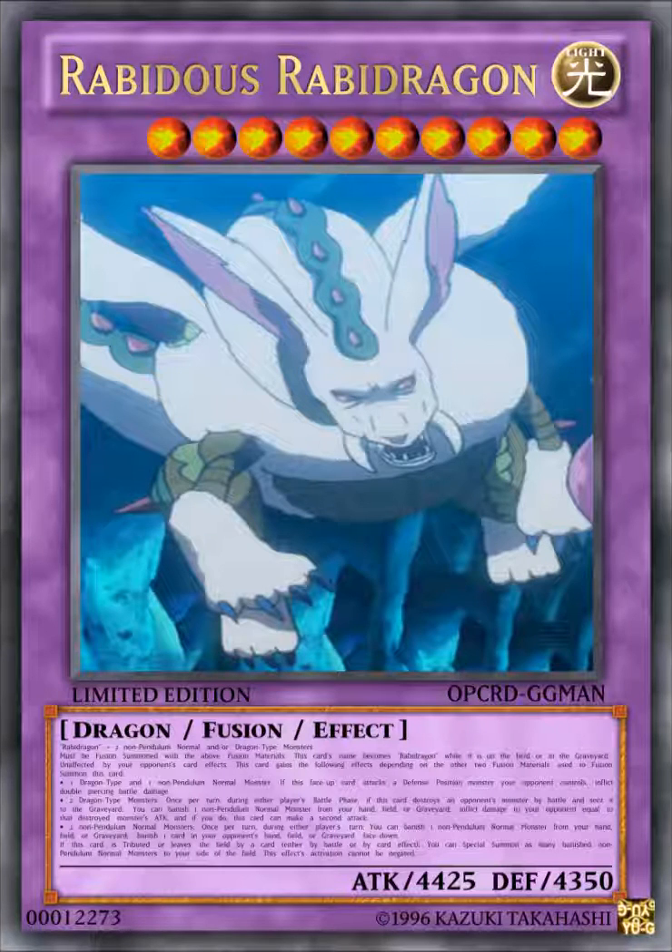The next card is Rabbitus Rabbit Dragon. It's a Light Level 10 Dragon Fusion Effect Monster with 4425 attack and 4350 defense. It requires 1 Rabbit Dragon plus 2 non-Pendulum Normal Dragon-type monsters. It must be Fusion Summoned with the above Fusion Materials. This card's name becomes Rabbit Dragon while on the field or in the graveyard, and it is unaffected by your opponent's card effects. This card gains the following effects depending on the other 2 Fusion Materials used: if 1 Dragon-type and 1 non-Pendulum Normal Monster were used, if this face-up card attacks a Defense Position monster, inflict double piercing damage. If 2 Dragon-type monsters were used, once per turn during either player's Battle Phase, if this card destroys an opponent's monster by battle and sends it to the graveyard, you can banish 1 non-Pendulum Normal Monster from your hand, field, or graveyard, inflict damage equal to that destroyed monster's attack, and this card can make a second attack.